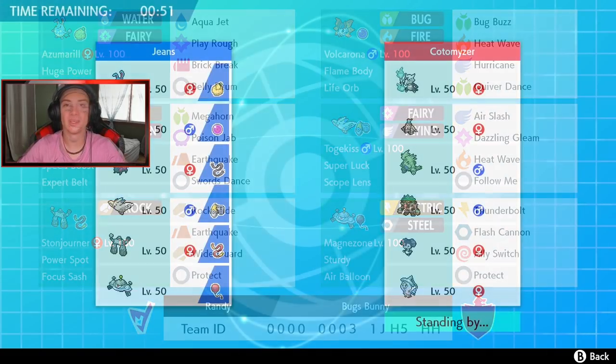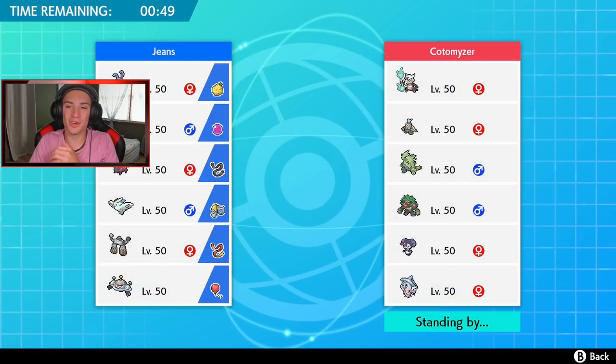Starting off going up against a trick room team. This guy's got Lola Malamar — that thing's an absolute beast in trick room — Dusclops to set the trick room, Tyranitar, Rillaboom — probably Grassy Surge Rillaboom — and Hatterene to set the trick room as well. So he has two trick room setters. Who should I go with turn one?